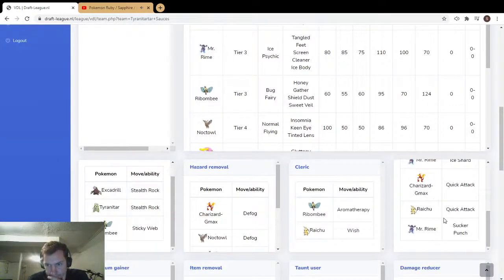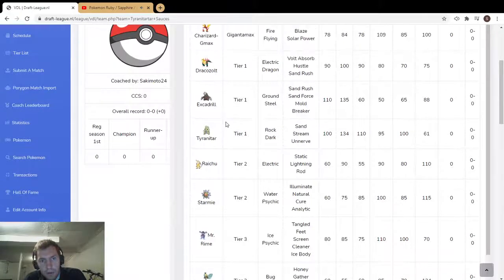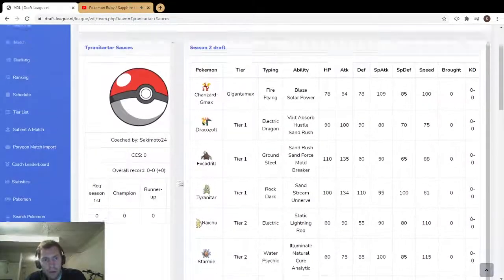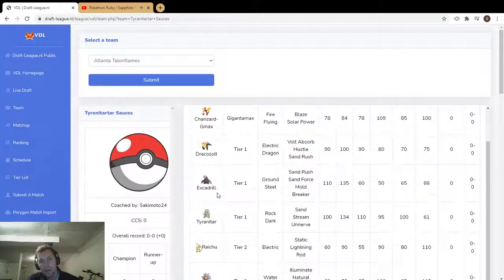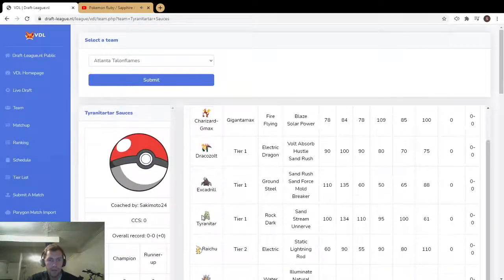Sakimoto actually traded for Galarian Slowpoke, Mr. Rime, and Starmie, so I'm interested to see how he uses Starmie — why that trade was made isn't super apparent to me. Either way the sand mode is just super scary right off the bat, and Raichu covers Charizard. I'd expect to see sand mode almost every time. That's a really solid draft with good synergy.